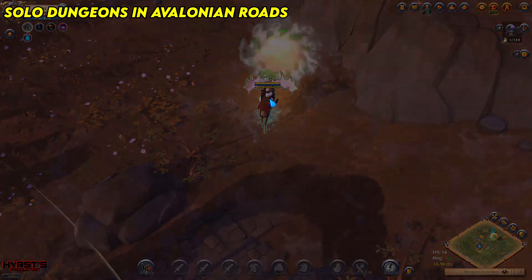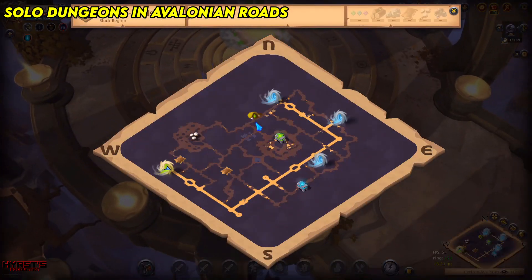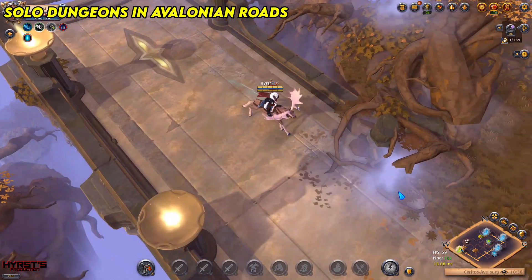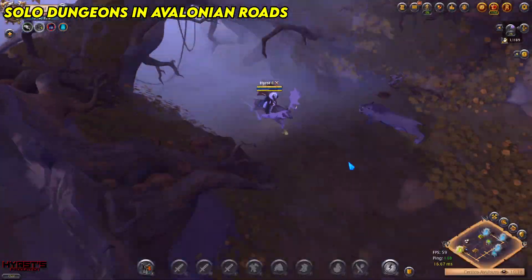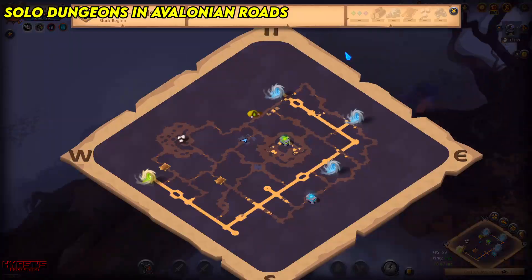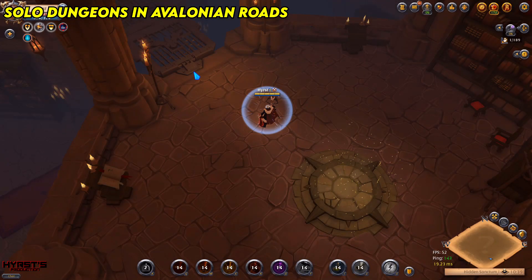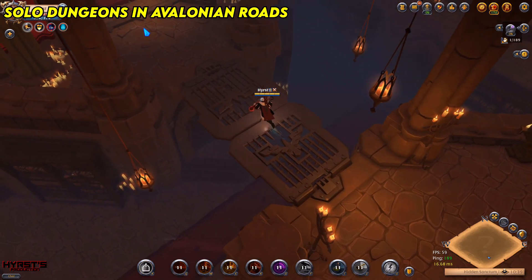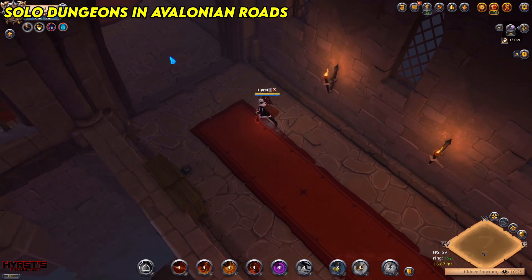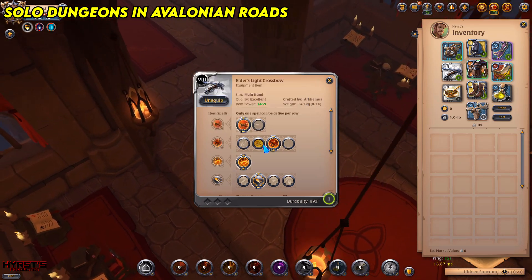The last type of solo dungeon I'll show in this video is solo dungeons in Avalonian Roads. To find one, just enter a random Avalonian Roads portal — solo dungeons look like this, so if you find one just go there and enter it. When doing solo dungeons in Avalonian Roads you need to remember one very important thing: the entrance won't close, so someone can always gank you. Remember to be aware of that, but I think the risk is worth the loot — because what you're about to see is just amazing.